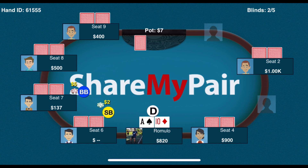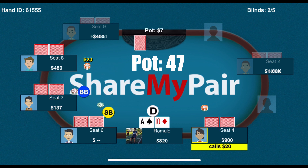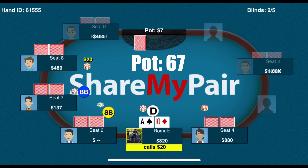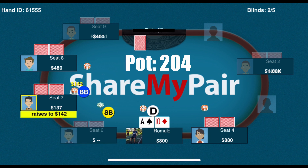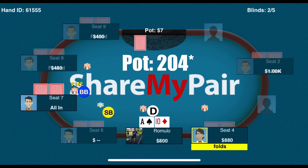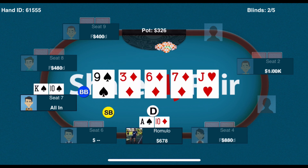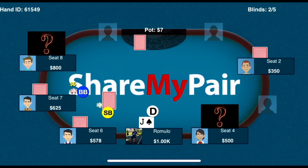The first one: I got Ace-10 offsuit from the button. Under the gun raises to 20, a player on my right who seemed pretty careless calls the 20 — I think it's fine for me to call with Ace-10 offsuit in position. The big blind shoves all in for 142, under the gun folds, cutoff folds as well, it gets to me. I've got to call 122 into a pot that already has 184, so I need around 36% equity for this call to be profitable. I think I'll usually have more equity than 36%, so I decide to call. The board comes horrible again, but he shows King-10, and for a second time I find a way to win the pot with Ace high.